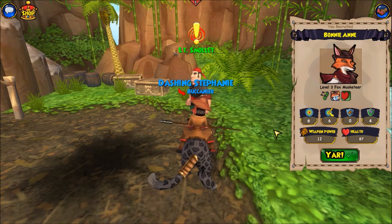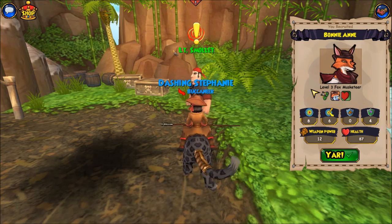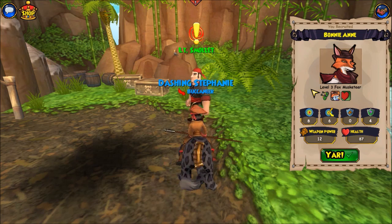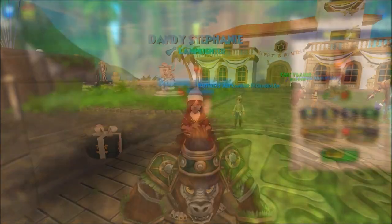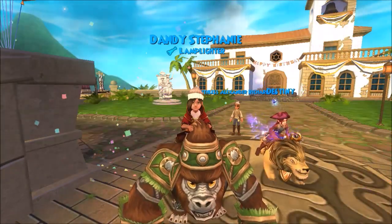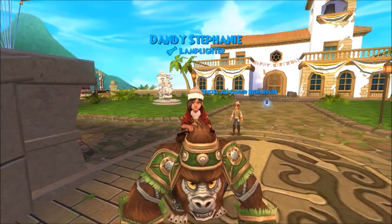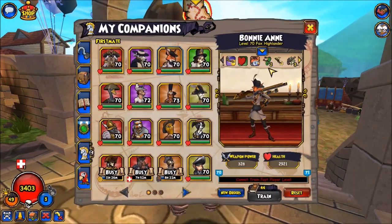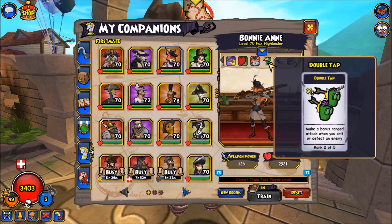These two companions that you start with are your best chaining companions in the game. I'm going to hop on my privateer to show you what the max level versions of the starter companions look like. Here I am on my max level privateer, and we are going to show you what the fully promoted Bonnie Anne looks like at level 70. As you saw, she started with one rank of Double Tap. Rank 2 Double Tap allows her to make a bonus ranged attack up to 3 times per round when she crits or defeats an enemy.